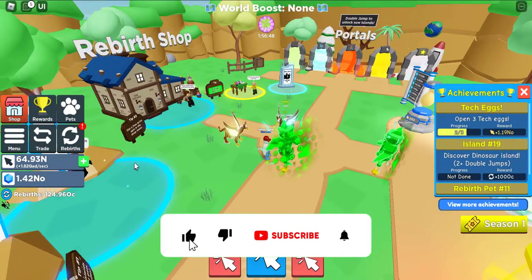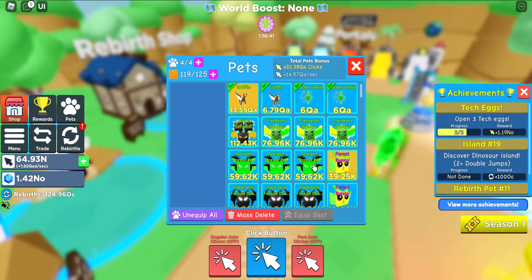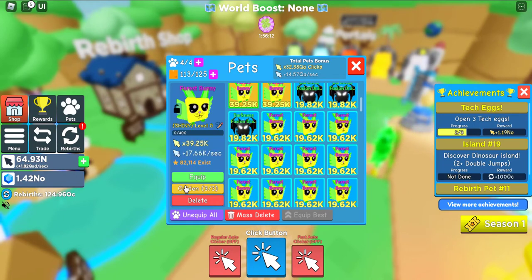Hey guys, welcome back. I learned how to make golden and rainbow pads in Clicker Simulator and I will show you how to do this. Look at the screen. First of all, you need to create shiny, and the second one is golden.